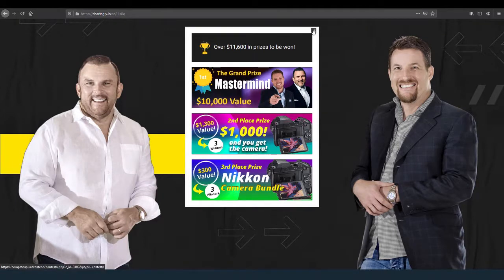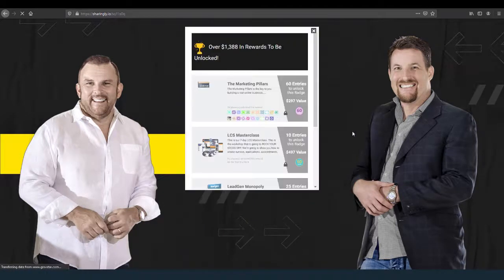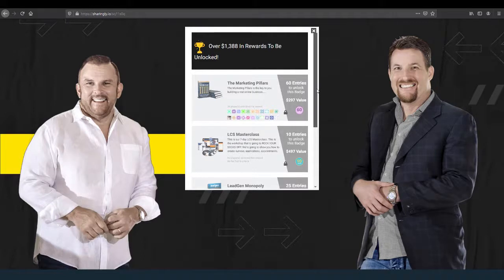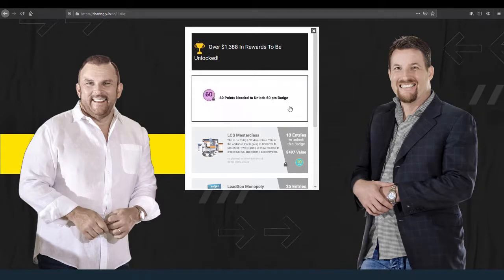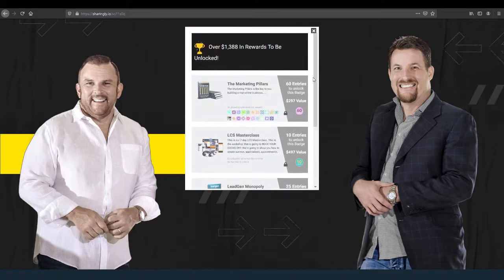In addition to that, we also have this section down here called Rewards. These are rewards that they're able to unlock instantly. When they unlock this badge, they're going to receive that reward, and so on. They can very easily see all the rewards that are waiting here. Everybody wins.